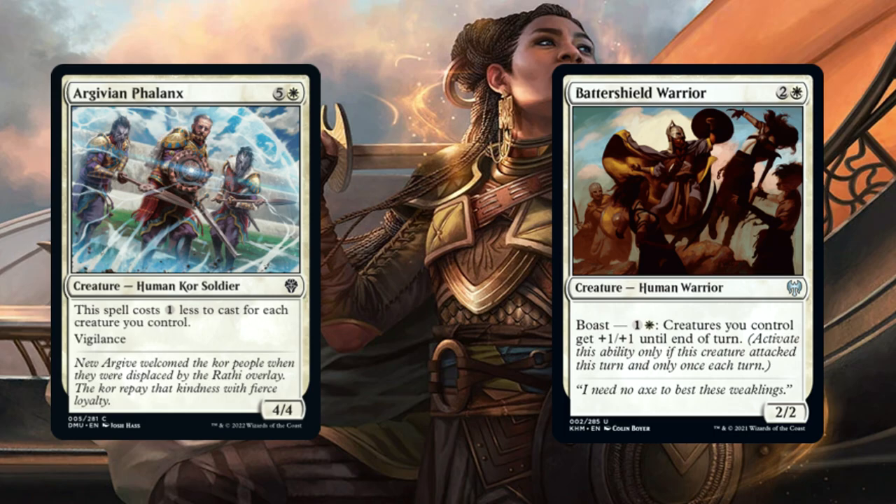Now let's go over our creatures. First, we have Gwyllion Hedge-Mage and Battleshield Warrior. The first allows each creature we control to cost 1 less, and it also has Vigilance — very nice. For Battleshield Warrior, it has Boast which costs 1 white and 1 extra: creatures we control get +1/+1 until end of turn.